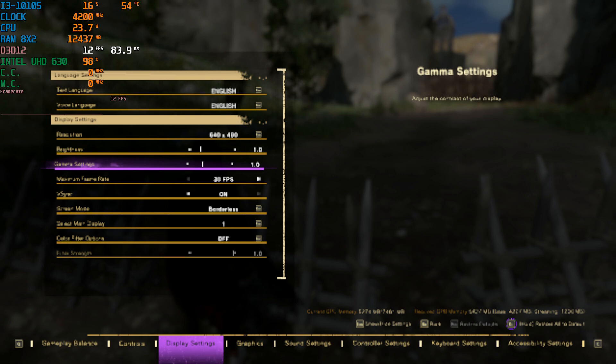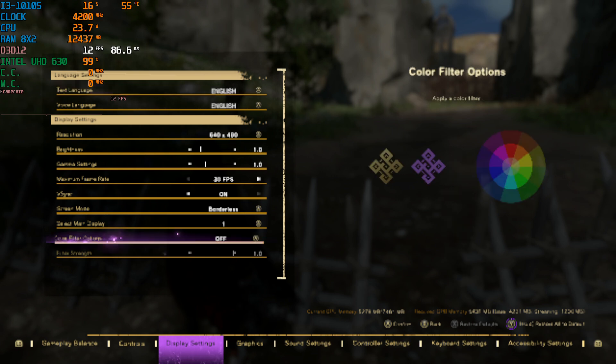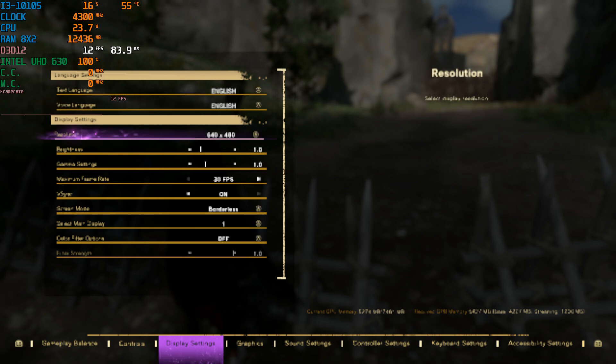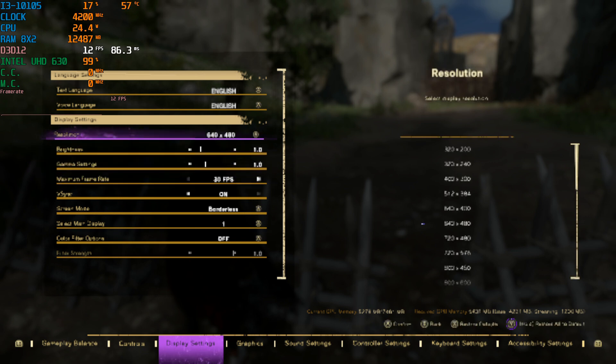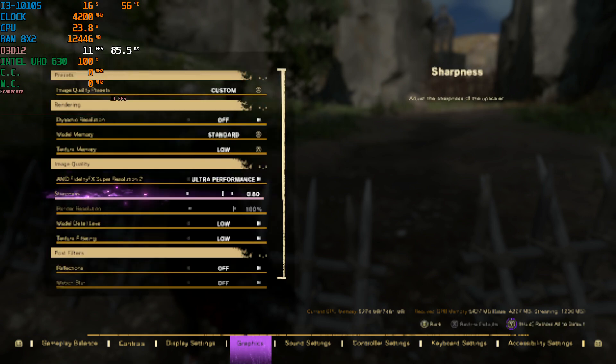Hey guys, welcome back. I am your host Javon. Today we have a brand new benchmark — Forspoken for the PC. We're running this on my Intel Core i3-10105 with the Intel UHD 630 integrated graphics. Running at 640x480 with DDR4 RAM, 16GB in dual channel. Well, not really 640x480 because we're using FSR Ultimate Performance on the lowest preset.